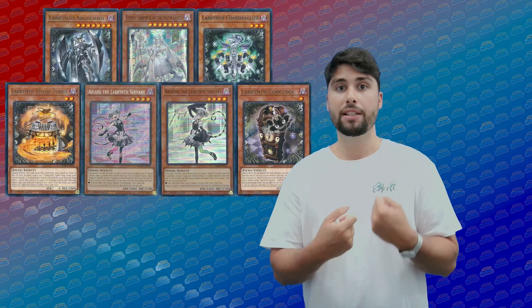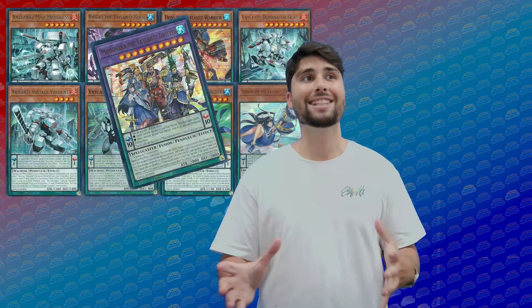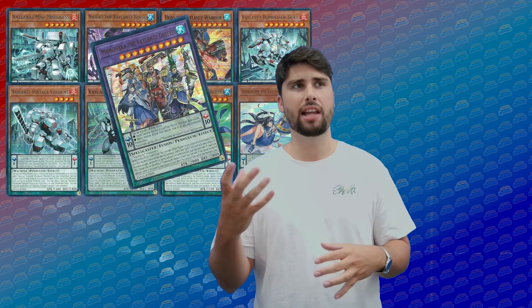The Labyrinth deck is similar to Trap Trick — it focuses on traps and generates resources. It's a simple deck, nothing too complicated, a bit of a slower strategy but a very modernized archetype. I'm still new to it and learning, but it has that Trap Trick feel — pretty slow, nothing crazy. The Ariane cards are the key value cards of the archetype since they draw and search off your trap cards. Overall it's decent, but I don't see it being tier one.